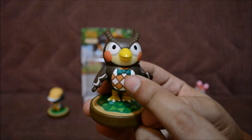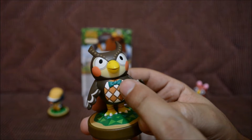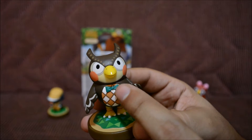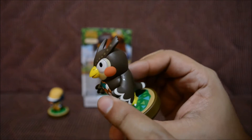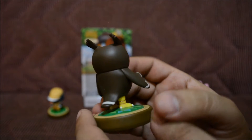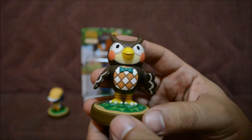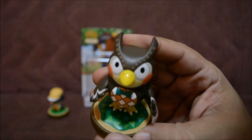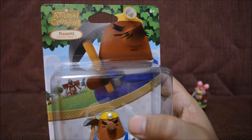Blathers has a plaid belly just like Celeste, which is pretty cool. The only difference is that he doesn't have a bow on his head — instead he has a bow on his lapel, or his neck area. He looks really cool. You can't spin his head even though it looks like you can — looks like they just glued the head to the body. But yeah, he looks really cool.